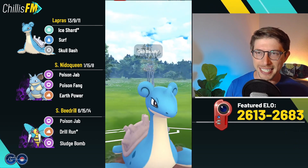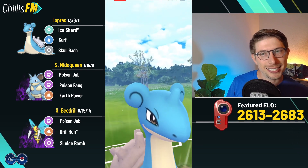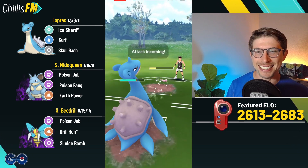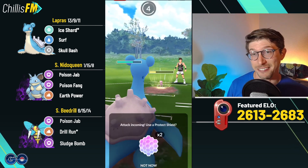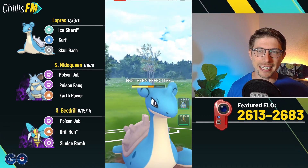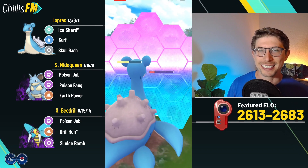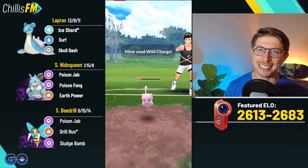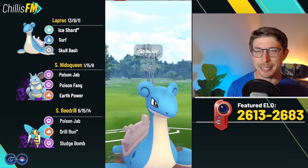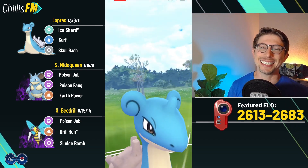Either you land the nukes with Shadow Beedrill or they get shielded. Most of the time that's fine, except against things like Azumarill — they shield one Drill Run and then farm you down with a ton of energy. There are certain scenarios where X-Scissor would come in handy, but we're doing this for fun and for content. Let's jump into some battles — make sure you leave a like and a comment down below.